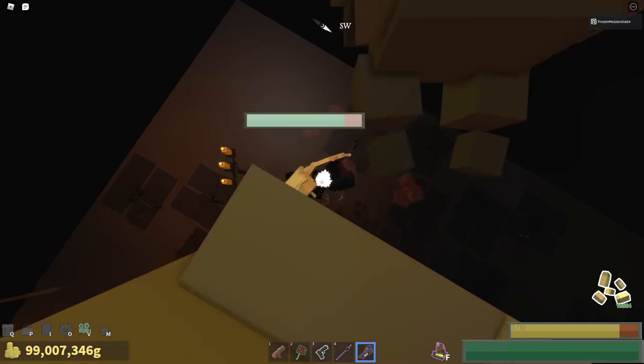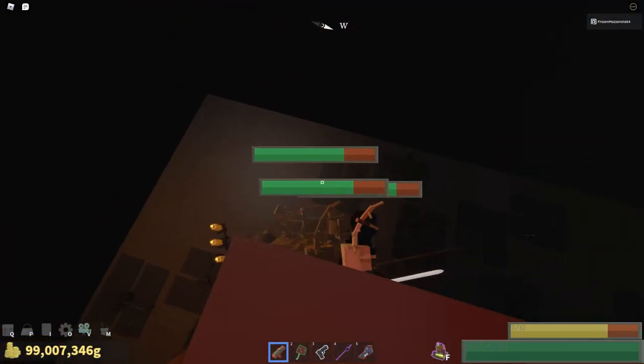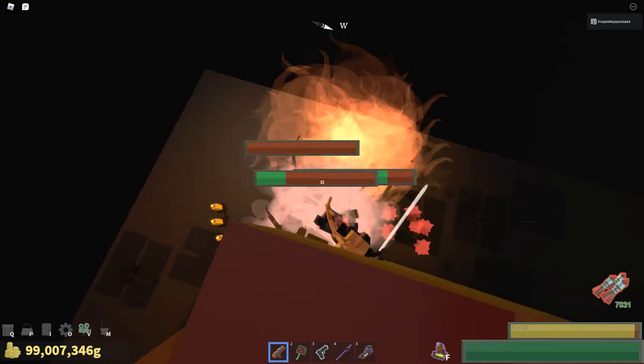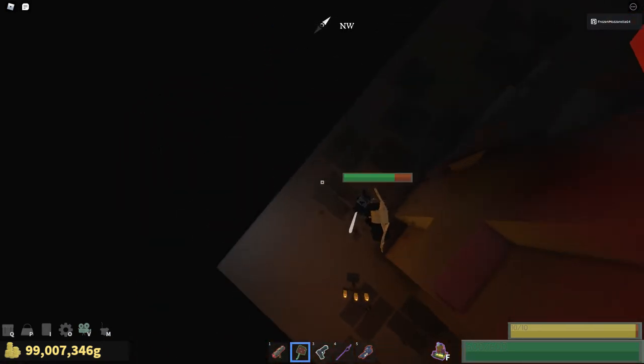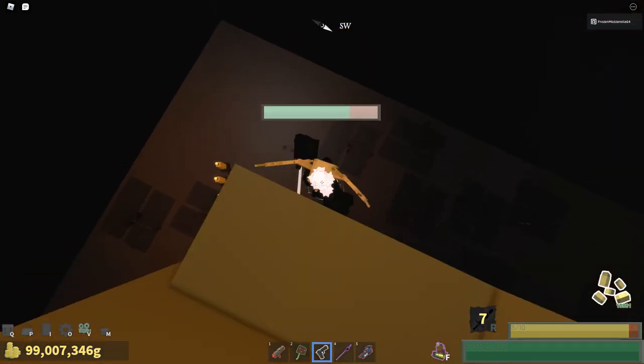Right now it's just a method of actually killing him. But also be aware of the clones — they can very well push him up, and you really don't want that. There's the spin. When he does that, jump off and then back on so you do not get hit.